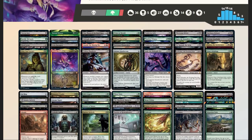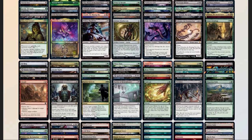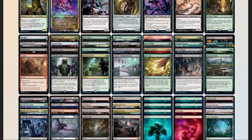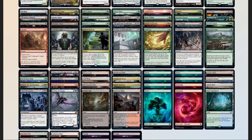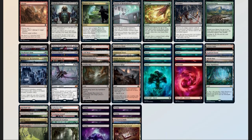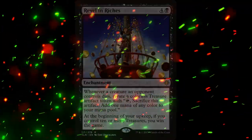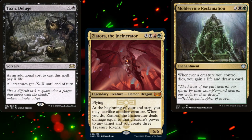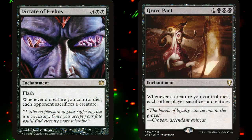Now that we have our decklist, we should compare it to our checklist. 52 mana sources split between 36 lands, 14 pieces of ramp, and 2 MDFCs — a little high, but this is a mana-intensive deck, so it's fine. 10 pieces of card advantage counting our commander, plus 7 pieces of graveyard recursion. 10 pieces of interaction, 4 board wipes, 2 pieces of graveyard hate, and 1 sudden I-win card in Revel in Riches. Of course, as soon as we play Revel in Riches, we will be the target — which is fine. Jund is used to being the misunderstood villain, or the actual villain, depending on your playstyle. We are running Dictate of Erebos and Grave Pact, after all.